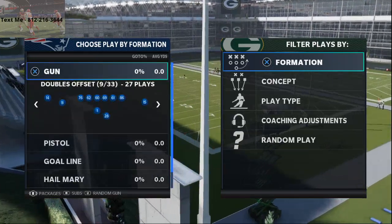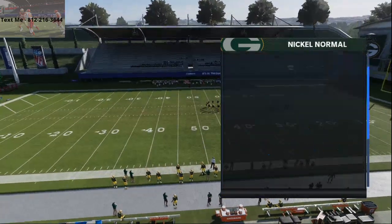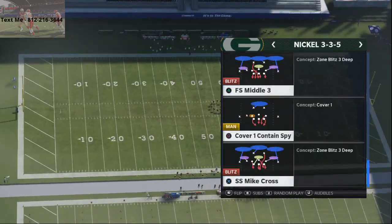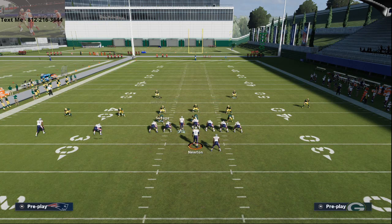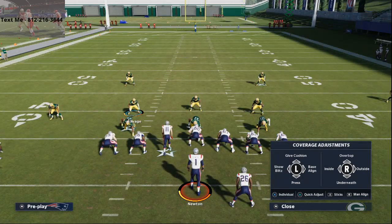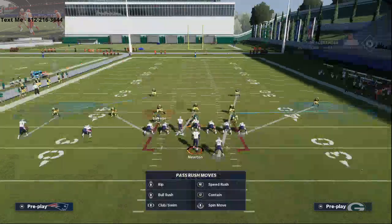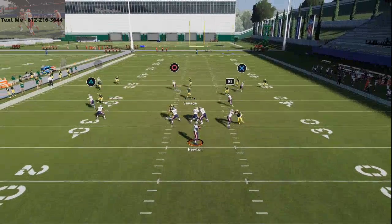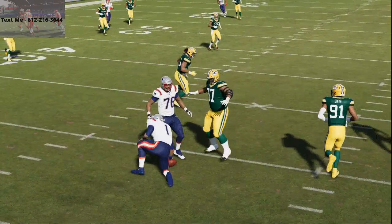All you're going to do is take your safety on the left and put him in a curl flat. On the right side, put him in a curl flat as well — you see how it's got two curl flats, that's the key. Then you're going to shade — it's really, really important that you shade your coverage. I personally think it works best if you shade them underneath and inside. Even if these zones are in cloud flats, they're still going to get the drop. Your user on the left — at the snap of the ball — you're just going to take away whatever's open underneath, like the quarter angle route. You'll see these defenders stick to the pass like absolute glue.